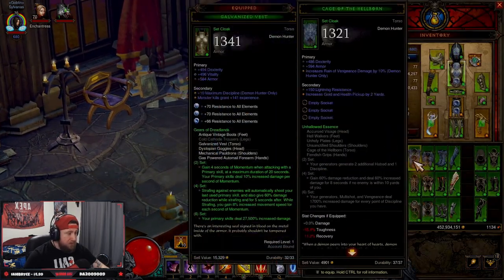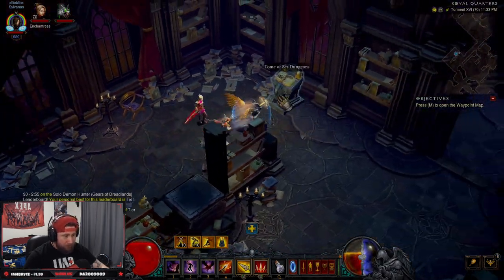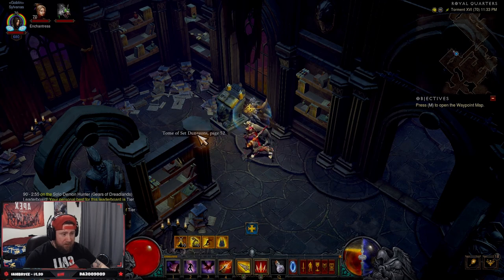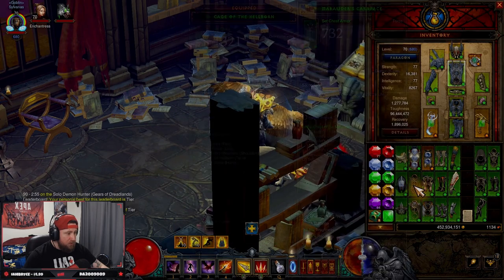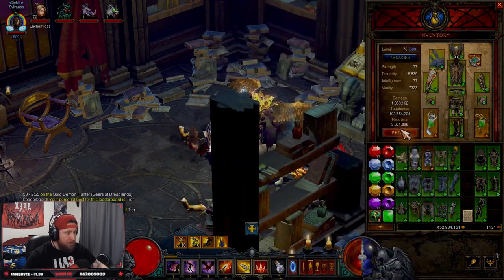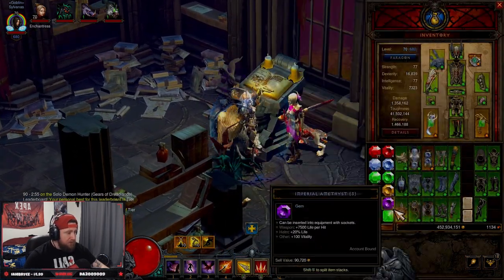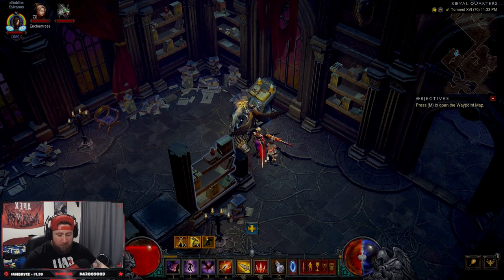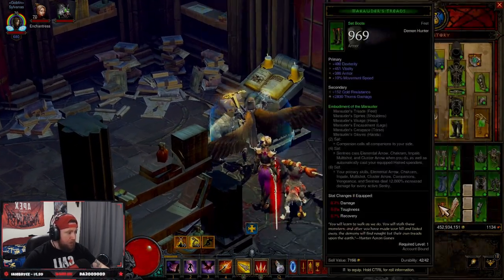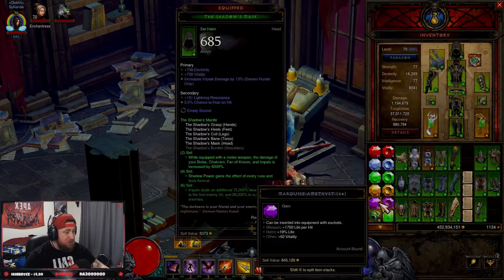You need to have the items equipped. We have five pieces with the Royal Ring of Grandeur, then all we do is click this and we get Tome of Set Dungeons page 52 — boom, first page. Then equip the next set, same thing — we got page 56. Same thing, go down to Natalya's with five pieces — click, boom, page 60. Equip the last one — ba-zinga — we have all four pages.